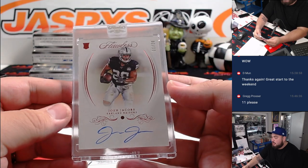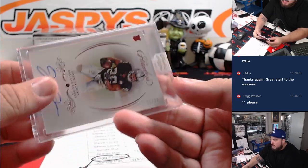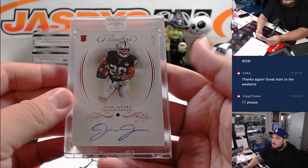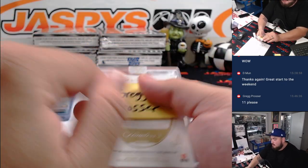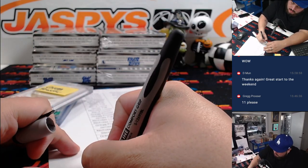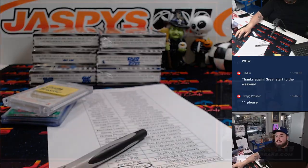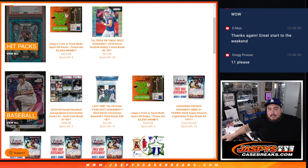And it is a Josh Jacobs — that's a Flawless Ruby rookie autograph with a little ruby as well, 11 out of 20, from 2019 Flawless Football. Nice. He's been doing really well for the Packers. So there you go, man — that is going to you. Very nice. I'll type in Josh Jacobs. Like I said, next one's in the store, guys — you guys want to run it back? Jaspies, Casebreaks.com. Thank you, thank you.